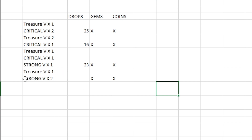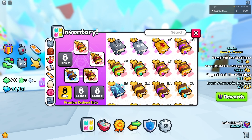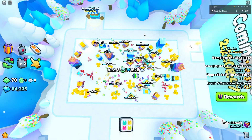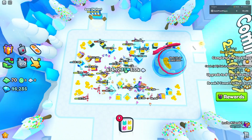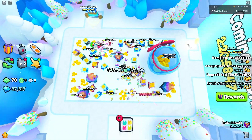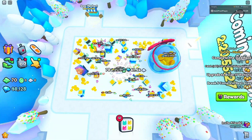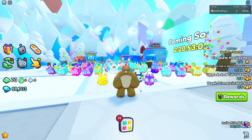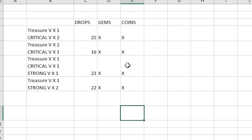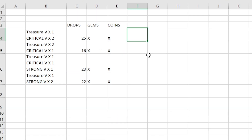Now let's try one treasure hunter book and two strong 5 books. After another 15 minutes, we managed to get 22 drops, which puts that in third place. So at the moment, one treasure hunter 5 book and two critical 5 books is the best to get drops.